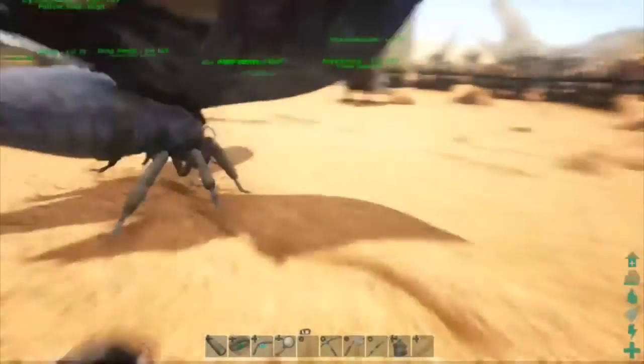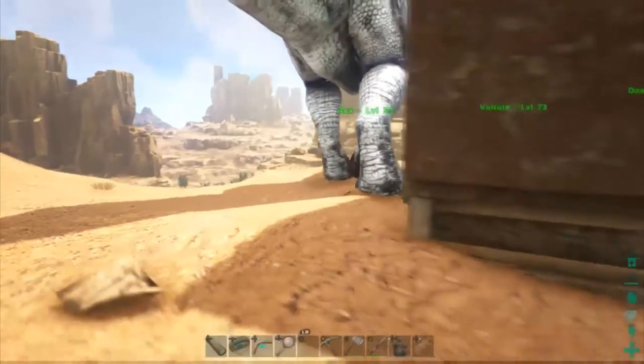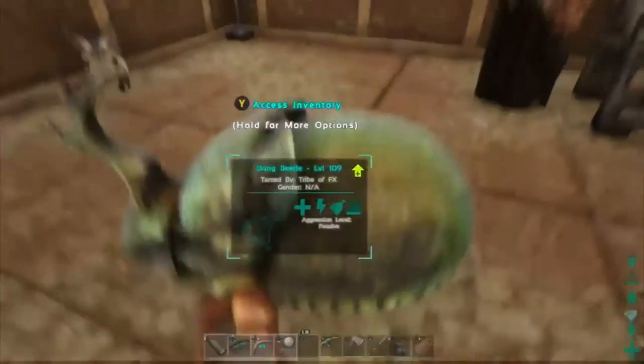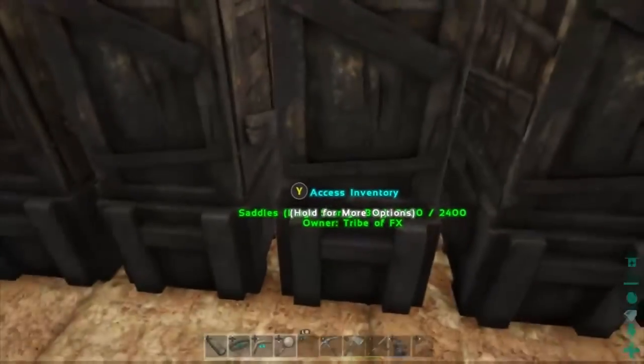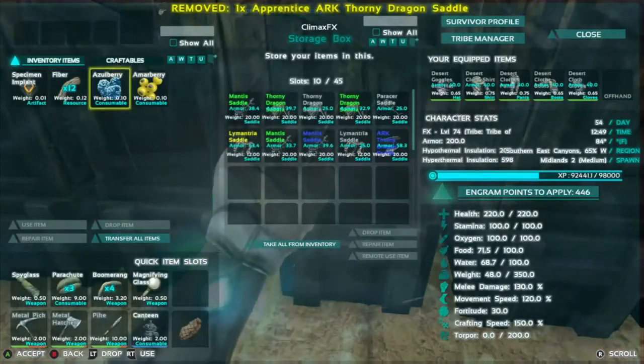Mastercraft — Mastercraft amazingness. I want to get a Mastercraft saddle; that's my goal by the end of this season for every dino in here. I'm going to get a Mastercraft saddle for the dung beetle. I'm gonna fly it into victory — I know it can't fly and you can't ride it, but I'm gonna do it somehow, just wait.